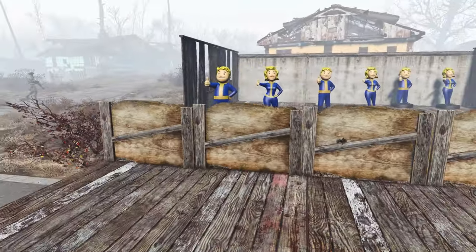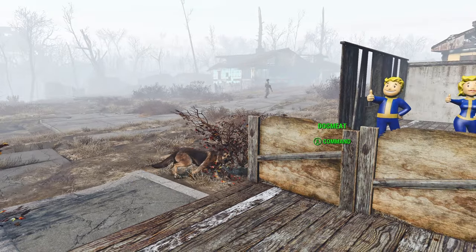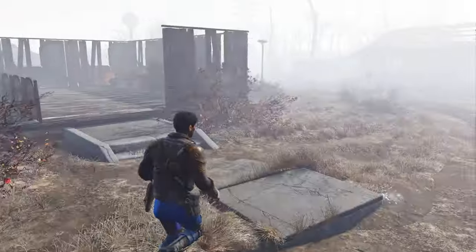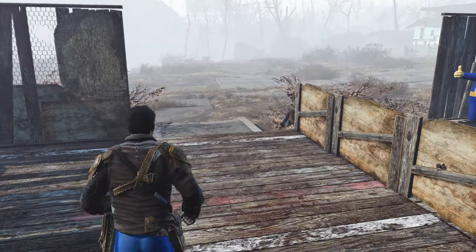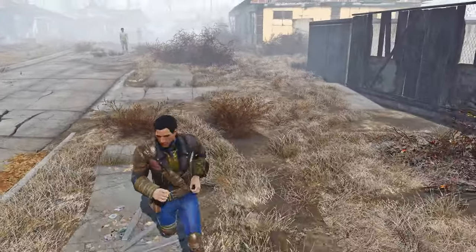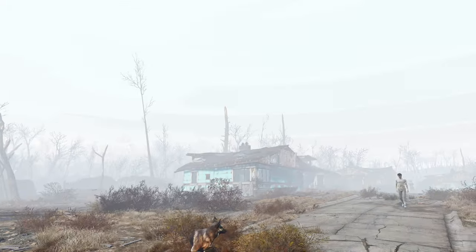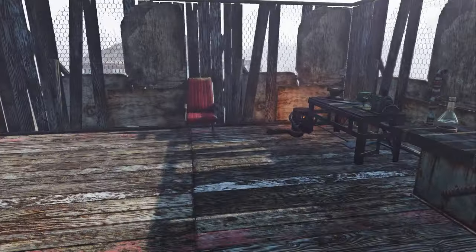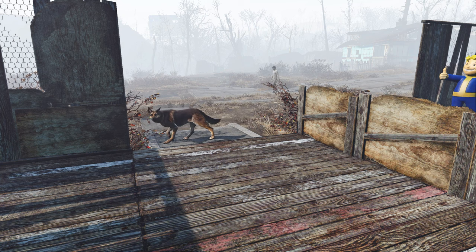I can't really show it that well, but just know that whenever you see Dogmeat or whenever you run, as an example, the animation usually plays super fast if you have a high FPS above 60, because the game is meant to be running at 60 FPS at the highest. Everything is tied to the 60 FPS marker, and if you go higher, everything gets sped up and it seems kind of weird — it just doesn't seem normal.